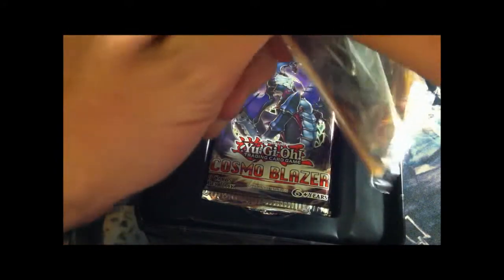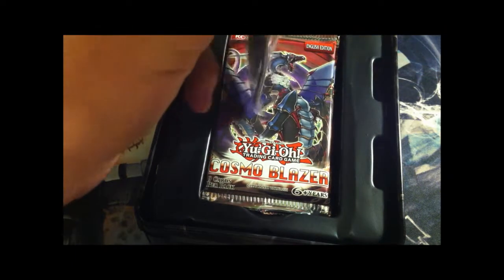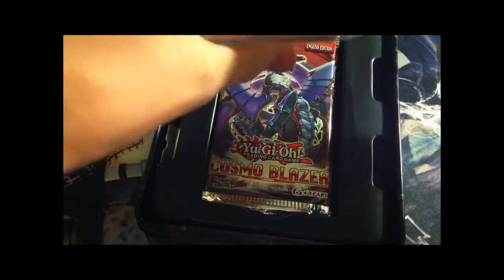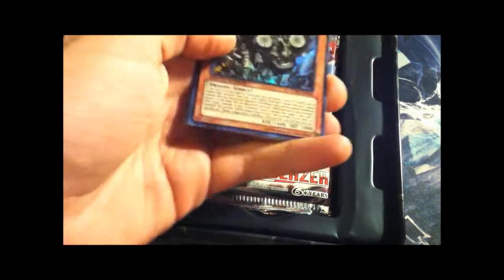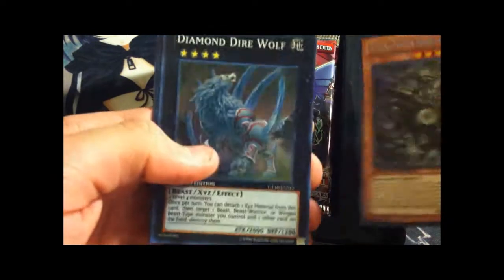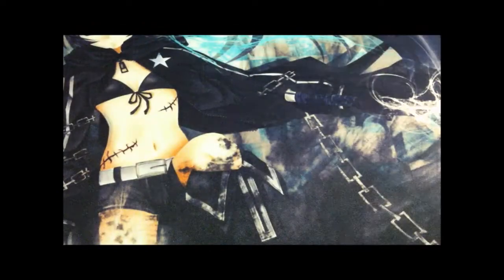So I'll go through the promos real fast. So we have Secret Rare Redox, which looks really nice. Diamond Dyer. Gimmick Pocket of Leo. Bell Book of the Master. And Barion's Force, which should not have been in here — such a bad card. I seriously think that was a joke.